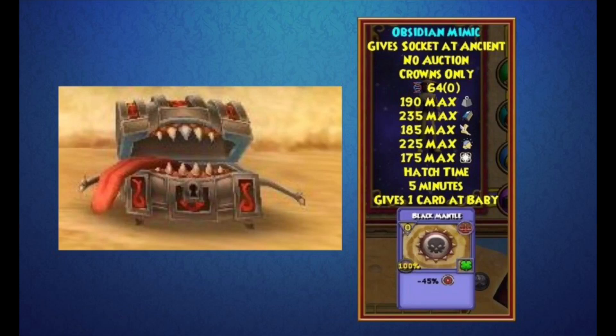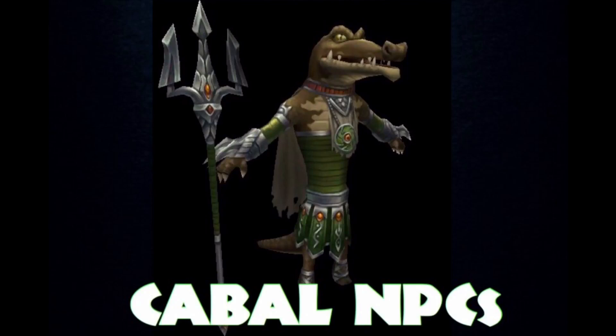Now let's move on to the NPCs. Here's the first Cabal NPC found in the files — it's called the Crocatopian Cabalist. These NPCs can be called Cabalists, meaning they are part of the Cabal, which was introduced in Mirage. There's still that gate in the Arcanum that we have no idea where it leads, but there is speculation that the Cabal may have found a new school.